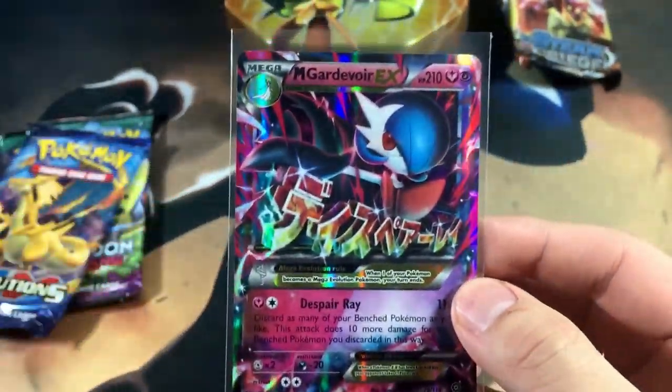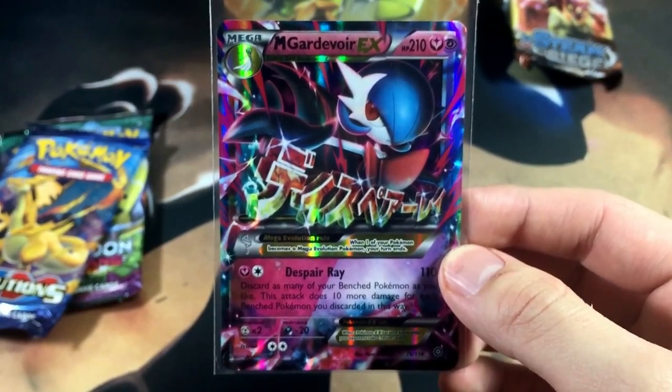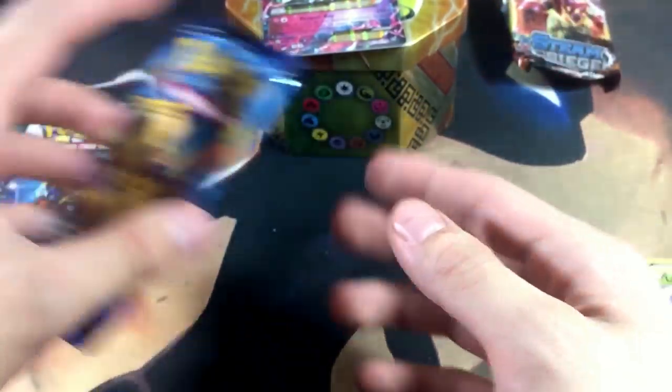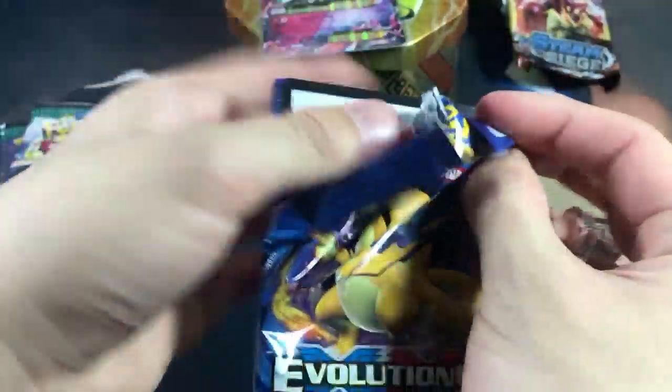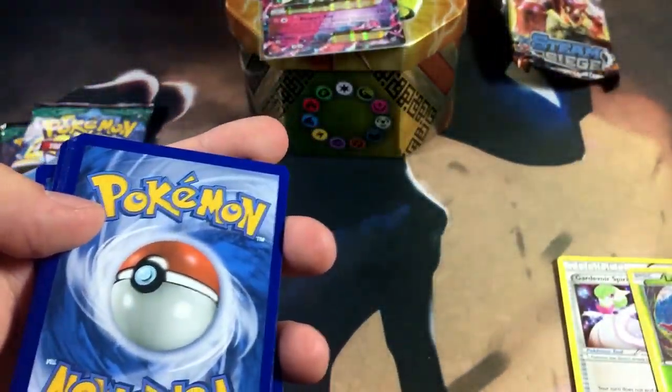Steam Siege, you've been treating me good lately and I love you for that. Let's go ahead and put this on top of the Koko tin — Gardevoir's in love with the Koko for sure. Alright, Evolutions in the cut — let's hope for something good as well.